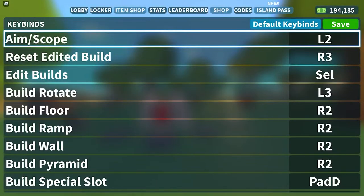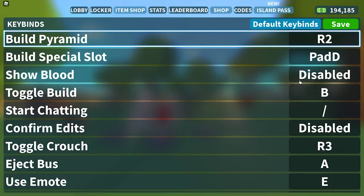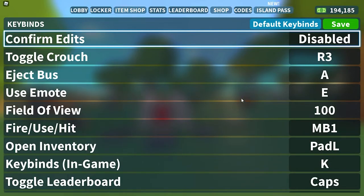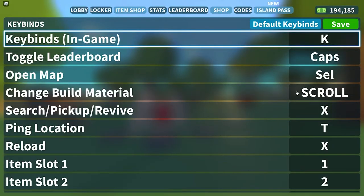After a couple of minutes of swapping and changing my binds, this is what it looks like at the end of it. Not every change is necessary on controller either, because there aren't enough buttons on the controller or it just isn't useful in game. If I scroll to the bottom, some of the changes are related to the game — chatting isn't really relevant, using emotes I don't really use them, keybinds in game you don't need. There's a lot of stuff on here that isn't exactly relevant.